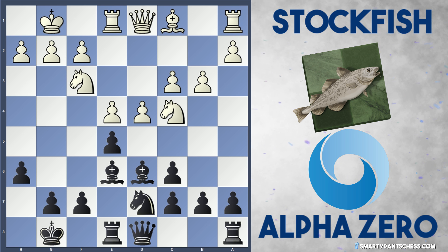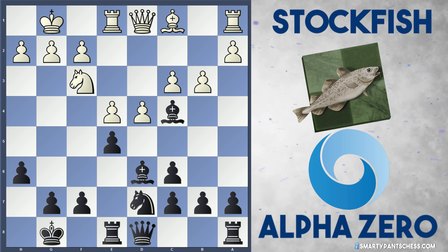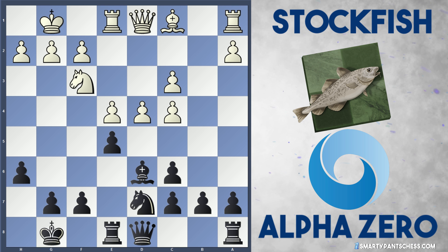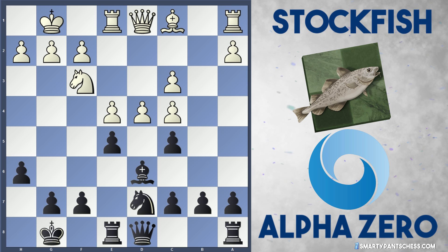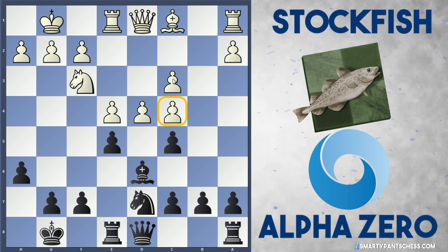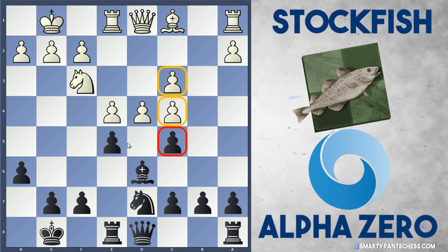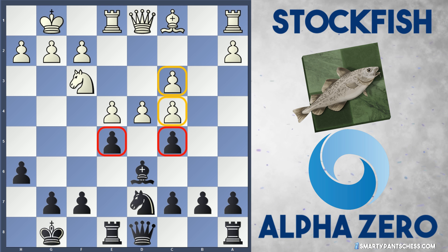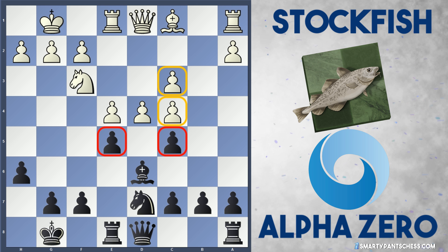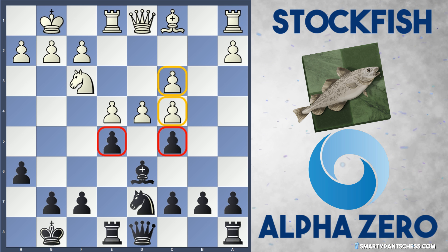I think capturing that d4 pawn would be super risky for black, because white would just have a dominant center. Instead AlphaZero plays Bxc4, Stockfish recaptures, and now I really like this move by AlphaZero — they play c5. So what's black done here? Well, they've just doubled white's two c pawns, and they've also just blockaded the center with c5 and e5. And Stockfish really has a decision to make here — white could ignore these two pawns, but after black takes twice on d4, white's pawn structure looks really wrecked, especially that c pawn.